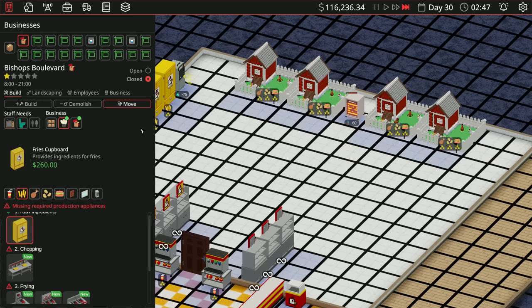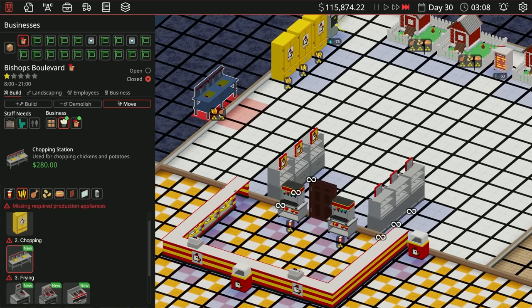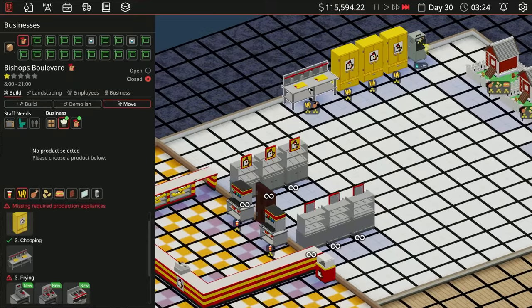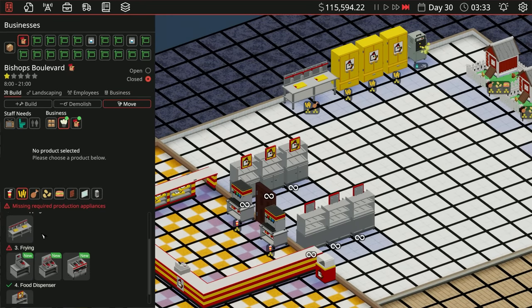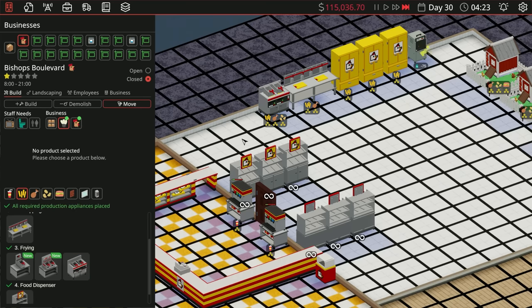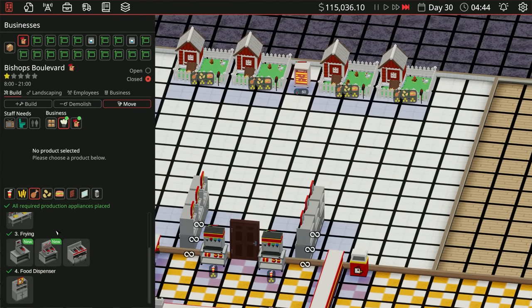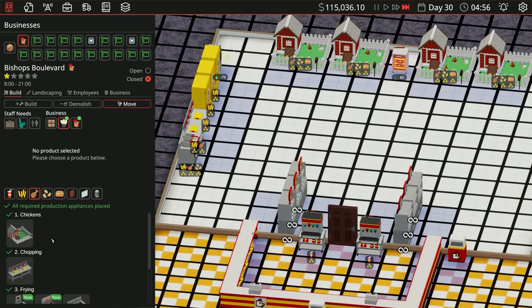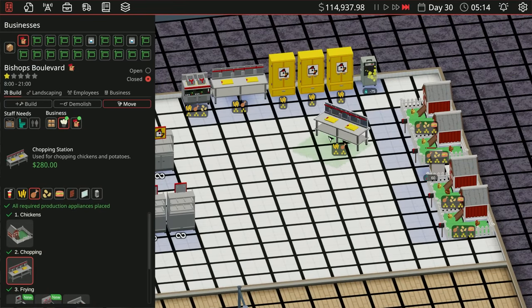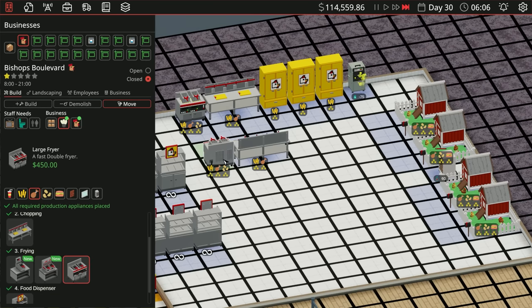We can actually get another one in here and have it be three stars as well — perfect. Now we need the chopping station. We'll only worry about fries here: a single chopping station, a single fryer, and a food shoot. That's our fries. Now for chicken pieces — same thing but we need a chopping area, then a fryer over here.